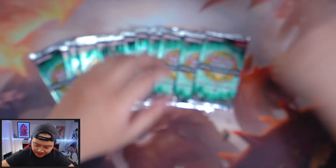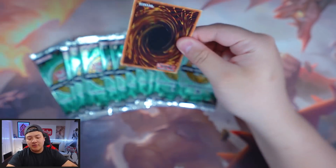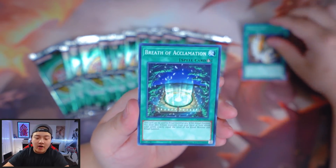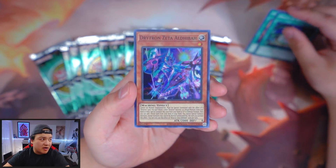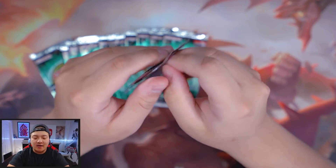We got Zeta right here. Come on, if we can pull an Ultimate Rare out of this I'll be really happy. Next card: Breath of Acclamation. I believe the wording on this card was wrong for a set and then they changed it, which is probably why it's in here. Then Retron Zeta — next booster pack, please give us something nice.